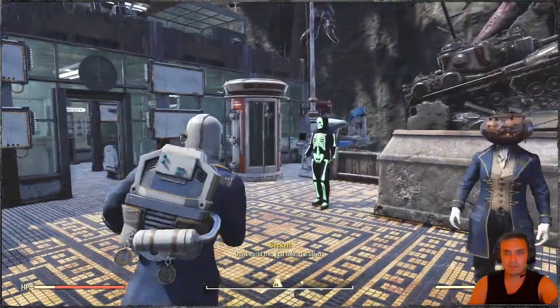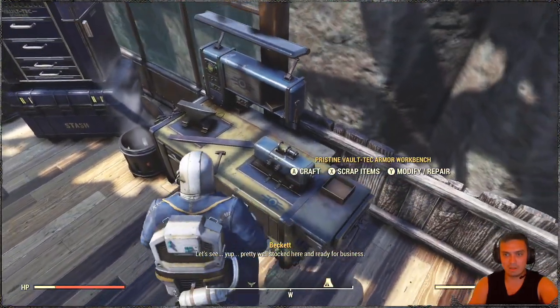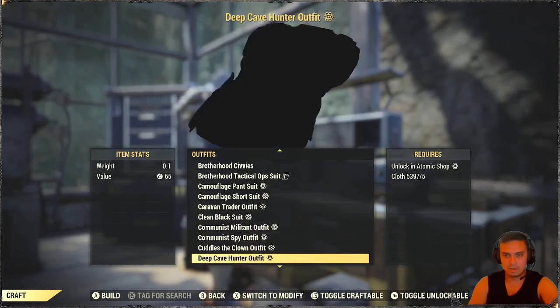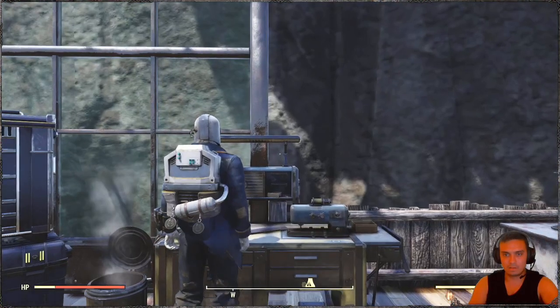Once you have acquired it, essentially you will need your armor workbench, which I have right here, and then we will need to make it. So we navigate to our outfits.